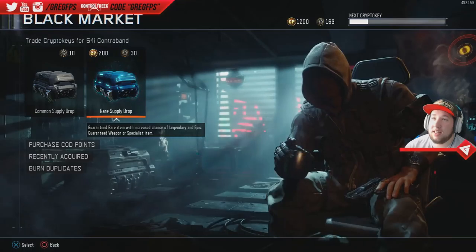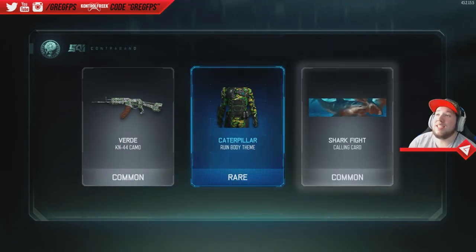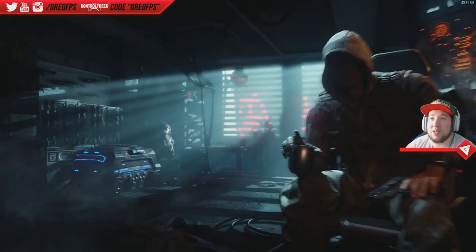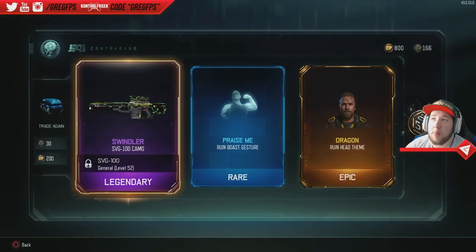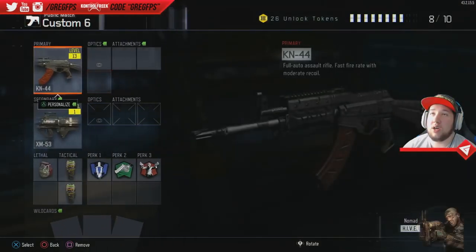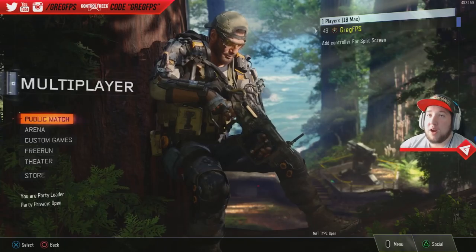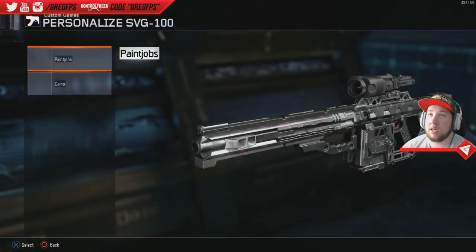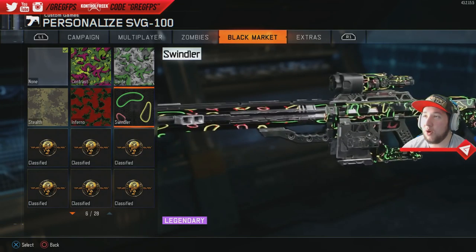I ran a Source Rex decal, it's kind of weird. I saw an Argus one — that was legendary or epic and I want it really badly. I already got that one. Swindler — let's look at this. I don't even think I have the SVG unlocked. Looks like we got to go to private match. SVG camo, Black Market Swindler — that looks dope, that looks pretty cool!